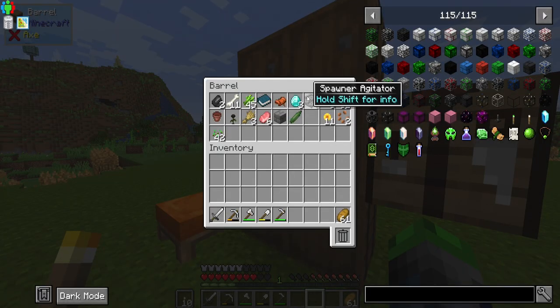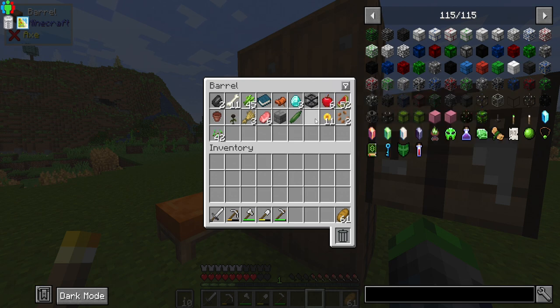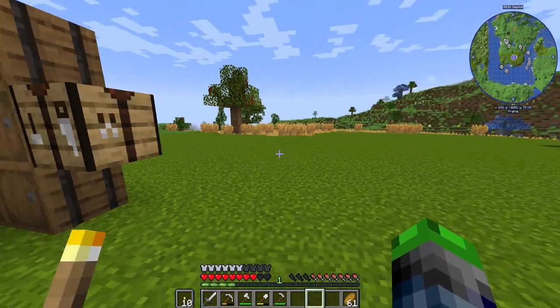Check that out — we have three diamonds and we even have a spawner agitator. That basically makes the spawner go infinitely, so we don't have to worry about it, which is super cool.